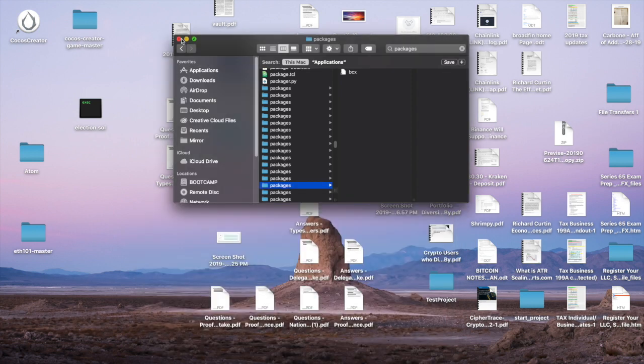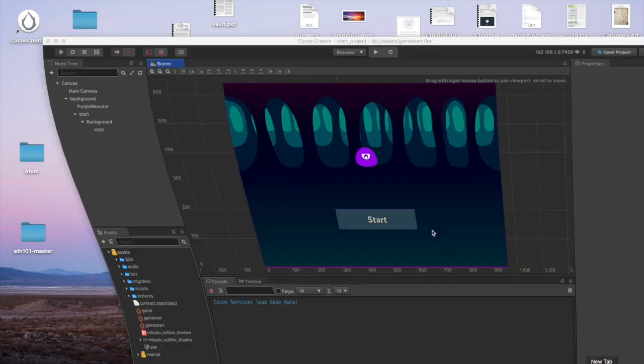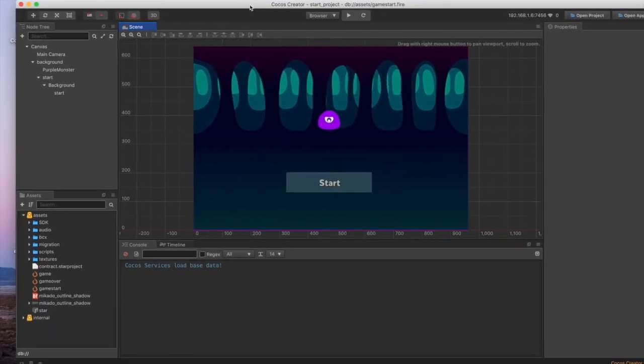You want to take the BCX file that has the package.json, and then you want to move the BCX file into one of the empty folders. Then go back into Cocos Creator, go to Extension, and BCX should be there — press Install. Once you do that, a BCX folder should appear under Assets right here. When you click on that, it will give you js files.